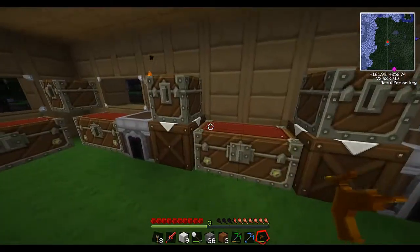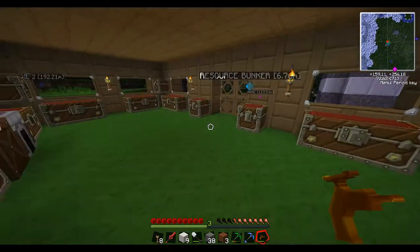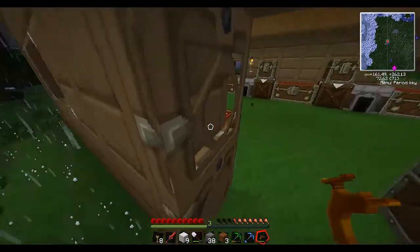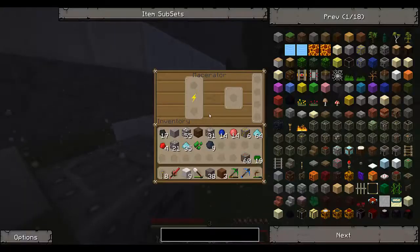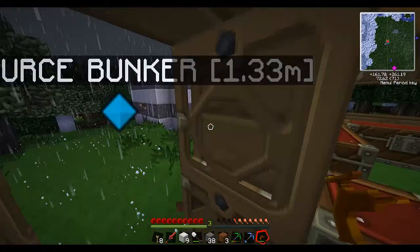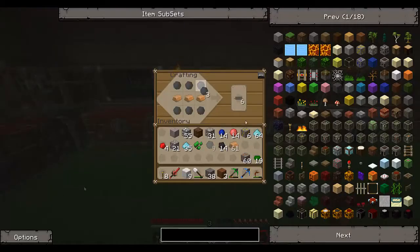Now we've done that, let's try and see if we can create a solar panel. For a solar panel we need electric circuits and coal dust. Let's make ourselves some coal dust. We also need glass. Let's get on with these electric circuits - we will need two electric circuits. We'll need more copper wires.